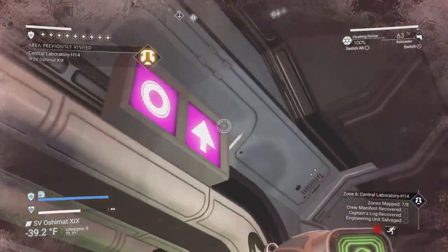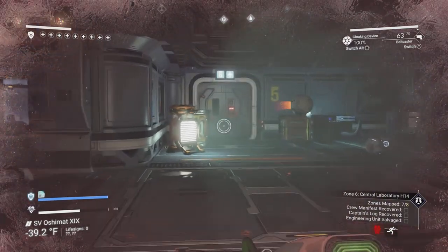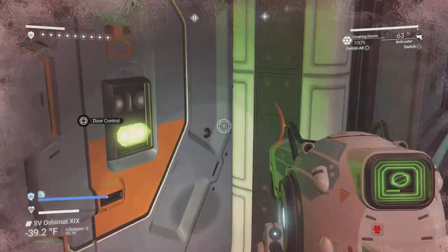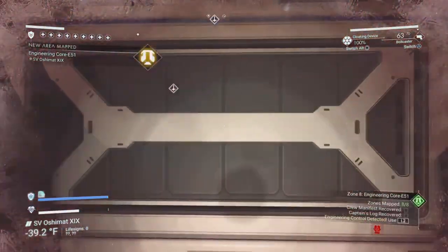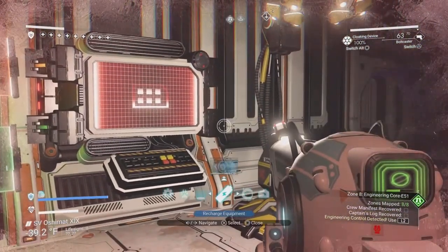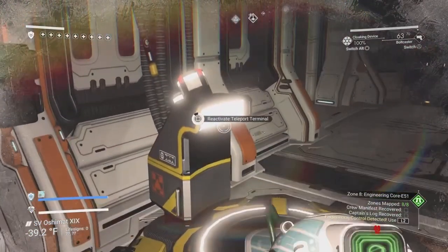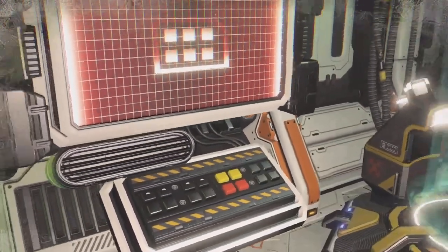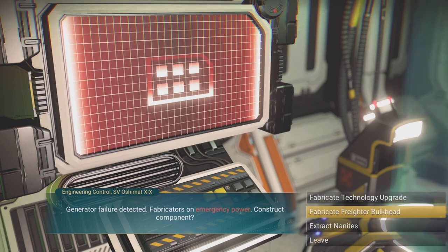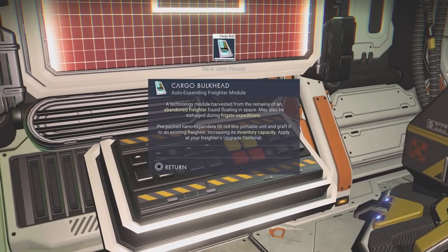We have two exits here — one with what I thought was a ladder sign, but there's no ladder, so we go to the other one. They won't follow you throughout the entire freighter, maybe just one or two rooms. Here we are at the end. Make sure your shields and health are good, then hold square on the control panel, and right here: fabricate freighter bulkhead. And there you go — there is your cargo bulkhead auto expanding freighter module.